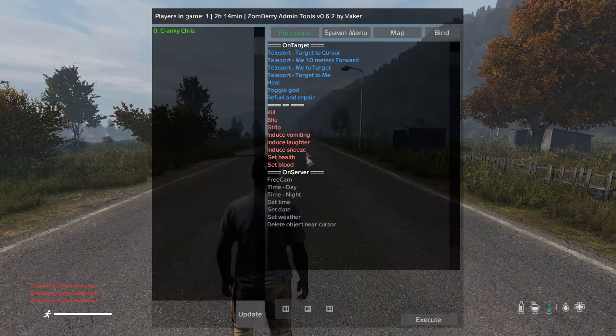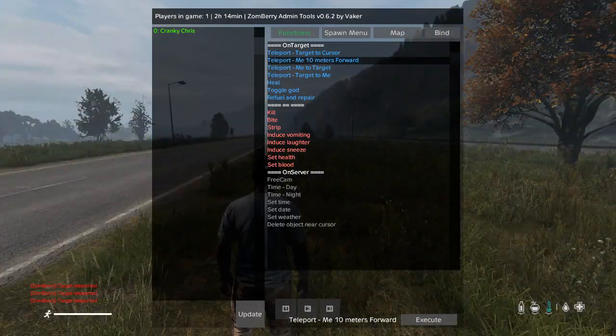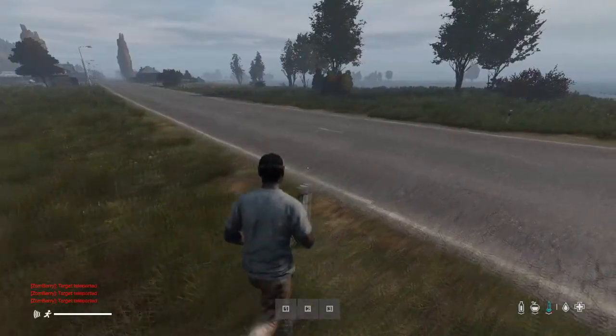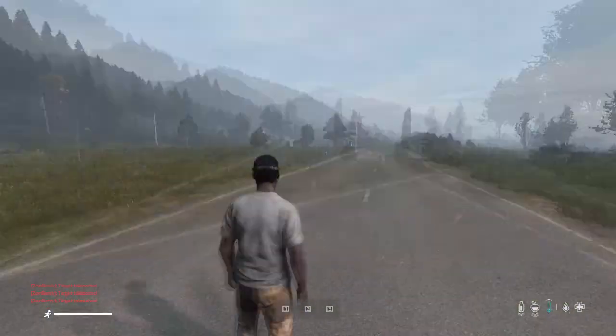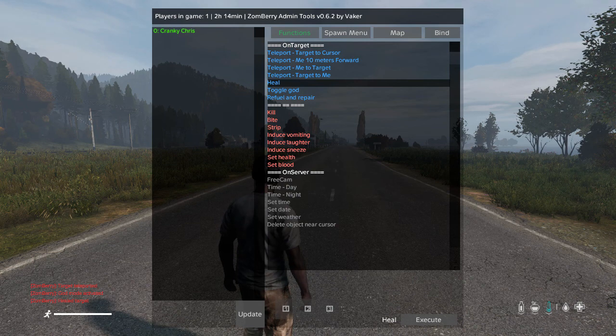There's also an option to jump 10 meters forward, and you can just keep clicking that to keep going forward. Other options include spawning other players to yourself or spawning yourself to other players, which I'll show you on the map in a minute. You can toggle god mode so you shouldn't die, and you can heal yourself by clicking the heal button — all the stats start going up, and you can do that to other players too.